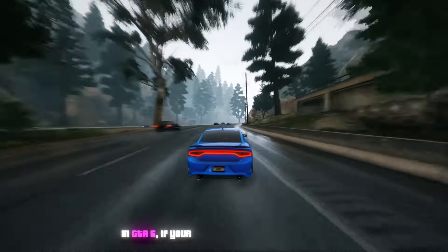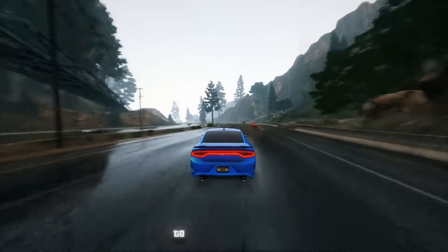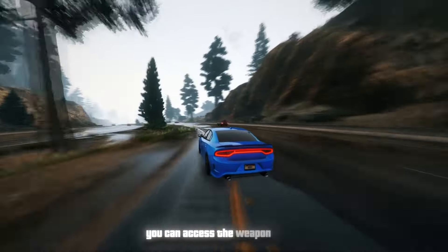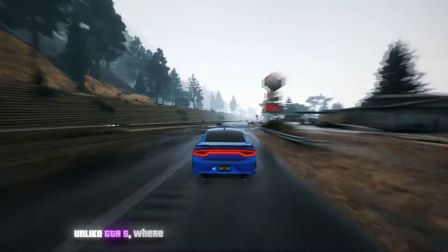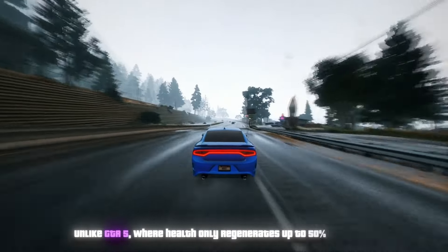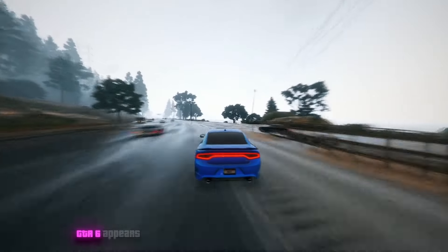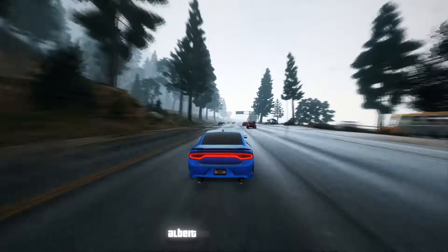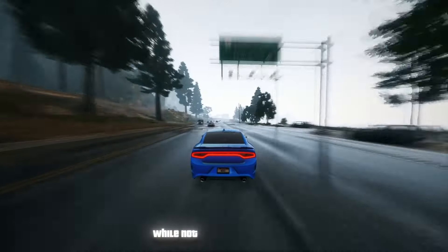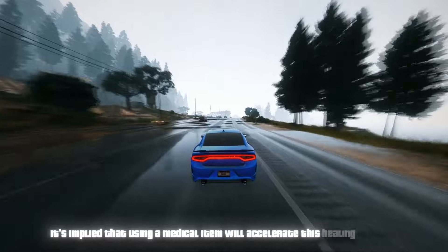In GTA 6, if your character sustains injuries, health will regenerate slowly over time. To expedite recovery, you can access the weapon wheel and utilize a healing item. Unlike GTA 5, where health only regenerates up to 50% naturally and requires snacks for full recovery, GTA 6 appears to allow natural regeneration to full health, albeit at a slower rate, with medical items accelerating the process.